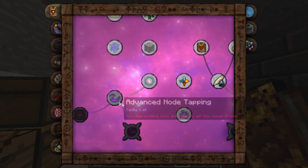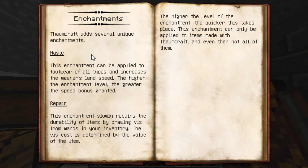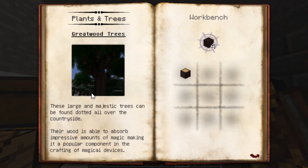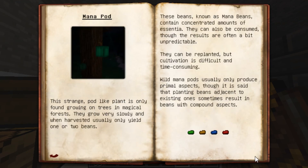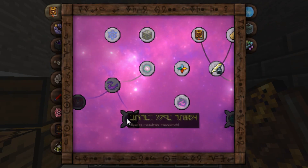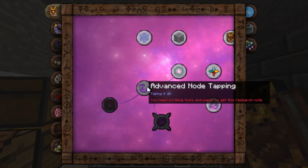So it means you will need scribing tools and paper. Enchantments — let's see the patch. Plant some trees, Greatwood trees, Silverwood, Shimmer Leaf, Cinder Pearl, Mana Pods. Auras and Nodes — I can't do that because it looks like symbols. Advanced Node Tapping — you need scribing tools and paper.